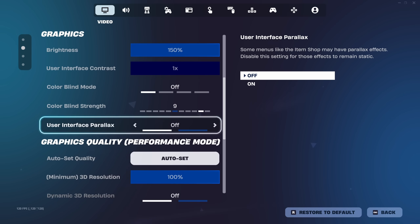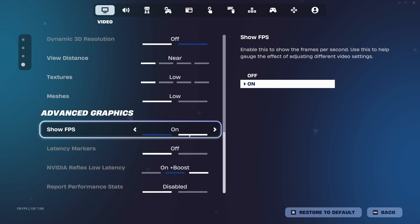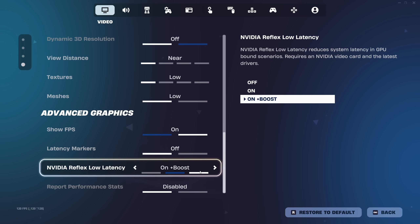Brightness, mattes, maximum 3D resolution. I don't know what this is. Everything else on low, reflex performance on plus boost.